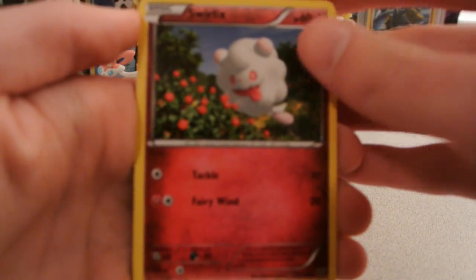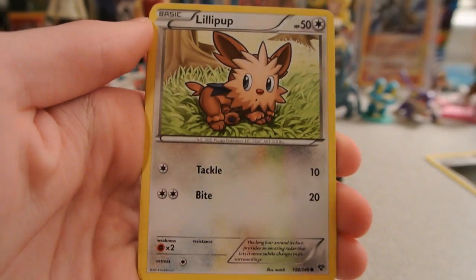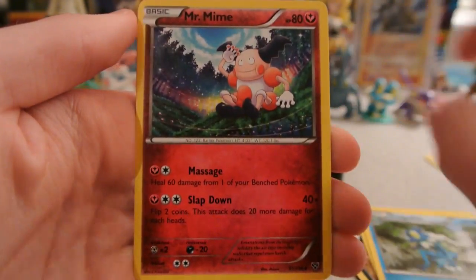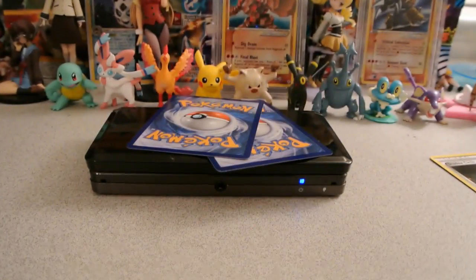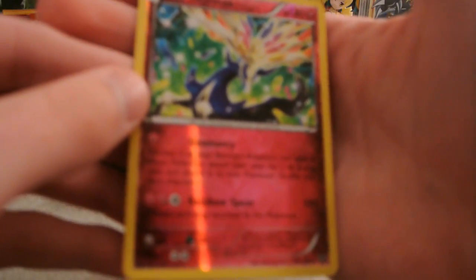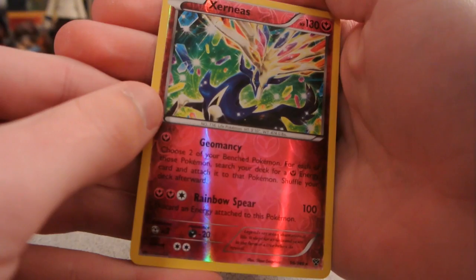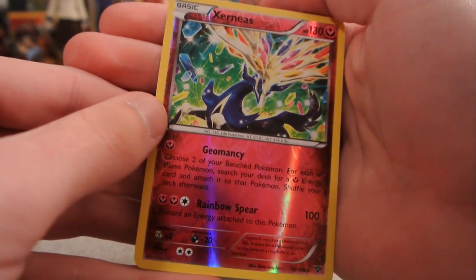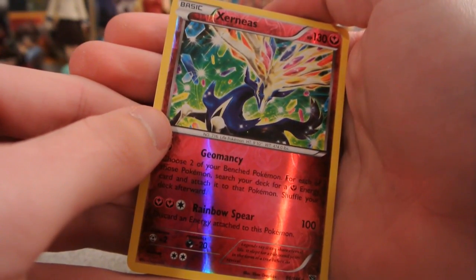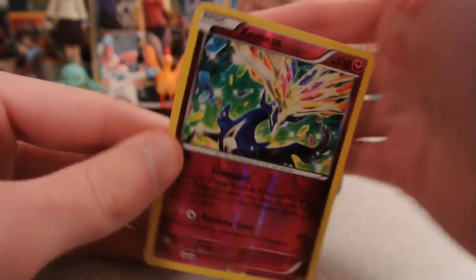We have Swirlix, Phantom, Lilypup, Inkay, Mediba, Frogadier, Mr. Mime, and Quilladin. My reverse is a Xerneas rare reverse — this is a very nice card for accelerating fairy energy if you want to run a deck that has regular fairy energy and not completely special energy. Some people were running that this past weekend, so a very nice pull there.